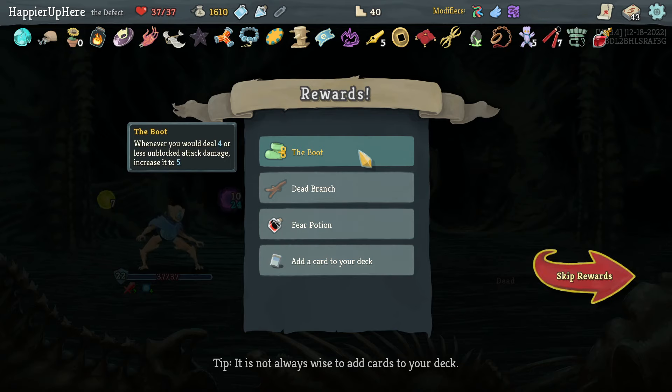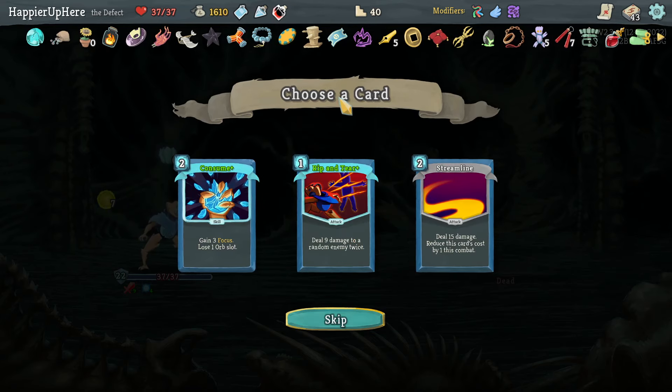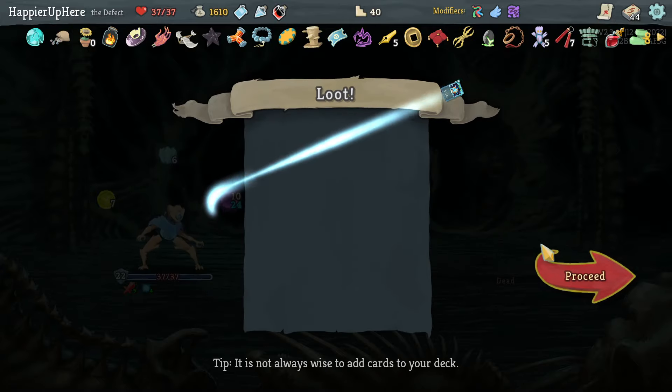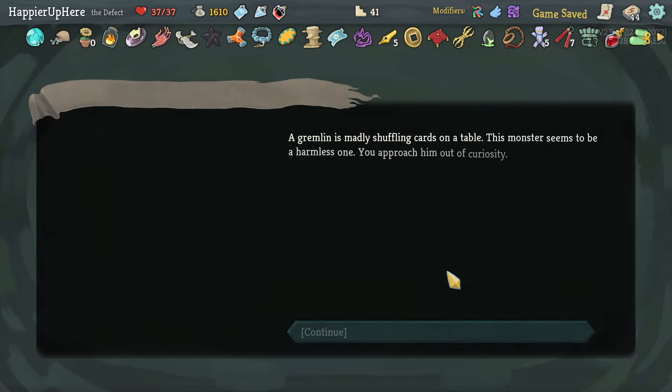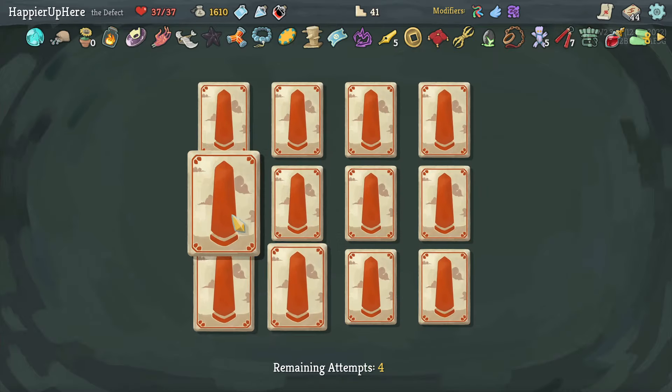At the Boot — whenever you deal four or less unblocked attack damage, increase it to five. Dead Branch — whenever you exhaust a card, add a random card to your hand. That's really good. A Fear Potion which I'll take. Let's take the second Consume hoping to get a Collector Bonus, although not super likely. I don't need another curse — Zap, Multicast, Finesse, Zap... let's take White Noise instead — I think it's better.